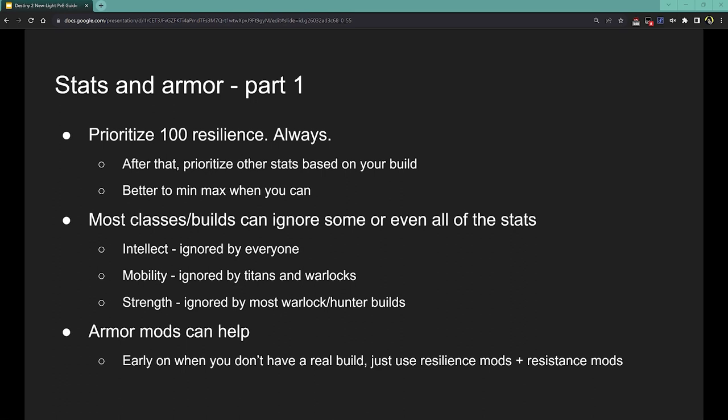Mobility is the same for Titans and Warlocks specifically — they don't care about it and it does nothing for them. Strength is the more finicky one. Titans have enough strength builds to where it is valuable for them. Hunters can kind of ignore it because they have access to Gambler's Dodge, which skips the melee cooldown. Warlocks just don't have very many melee builds — there are very few Warlock builds that use the powered melee. While there are situations where you'd want high strength on a Warlock, as a new or intermediate player who doesn't have the best gear yet, strength is probably not something you want to prioritize over resilience, discipline, and recovery.